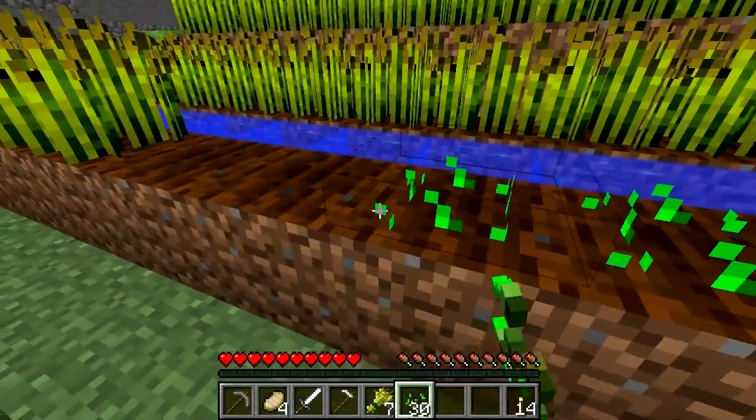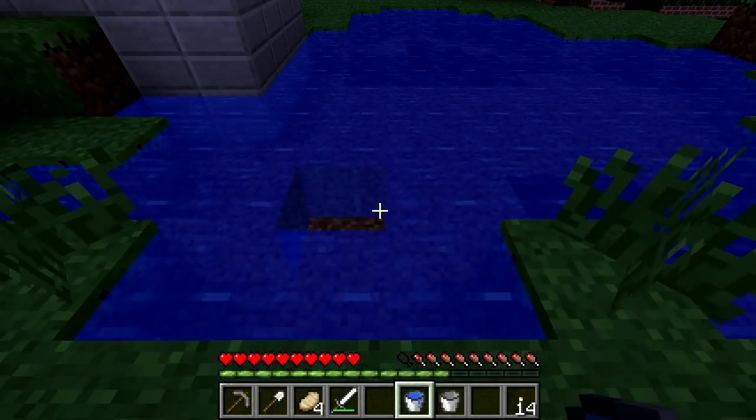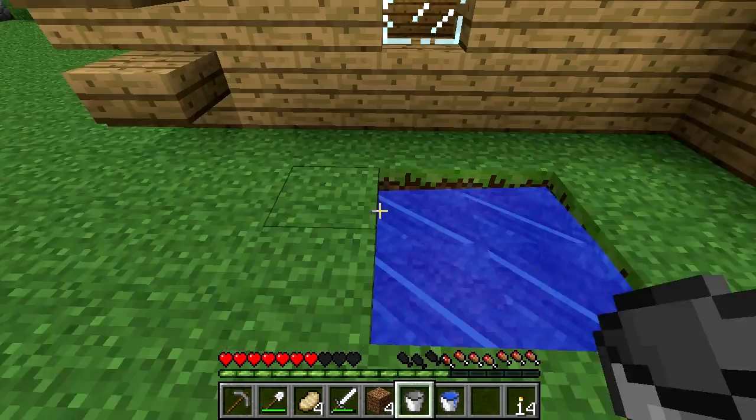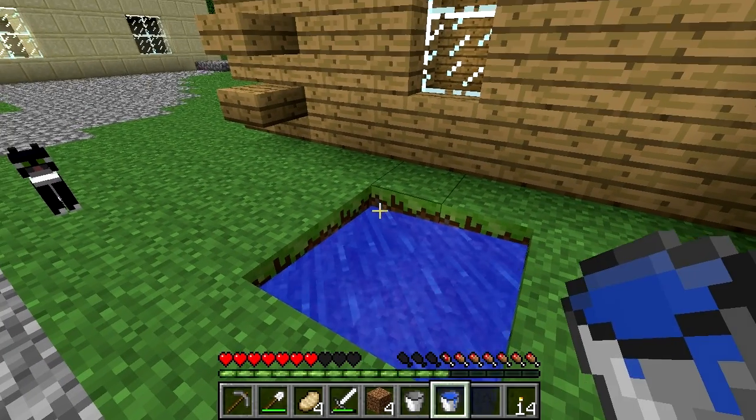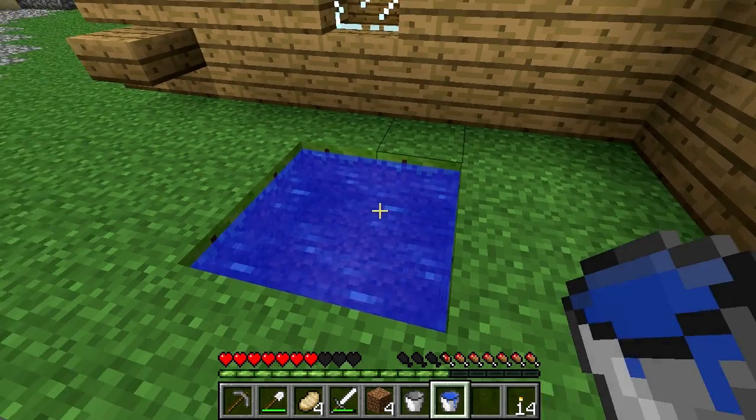Water is used to irrigate your farmland blocks and as defensive features. It can be collected using a bucket by right-clicking on the water block. It's possible to make an infinite water supply near your house so you don't have to travel for ages by digging a 2x2 hole and putting water at the opposite corners of the hole.